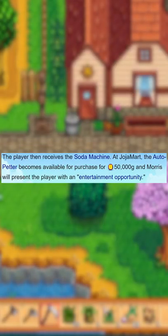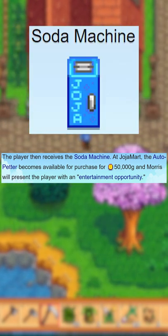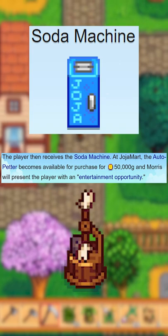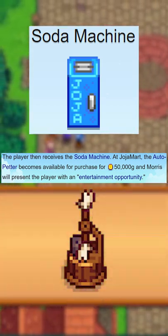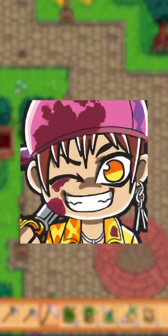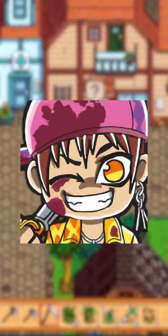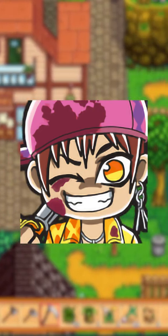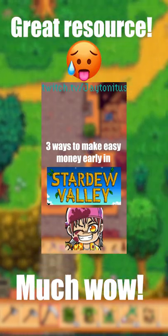Joja Cola gives you a working vending machine to get free Joja Cola every day. The important part is that you also get to buy auto petters at Joja Mart, which is very useful considering how extremely rare they are. You can also get the movie theater for 500,000 gold, but it's not that useful. The best part about the Joja form is that you can get it done as early as fall in year one, if not earlier, which means you can get auto petters and access to the island super quickly if you have the right resources.